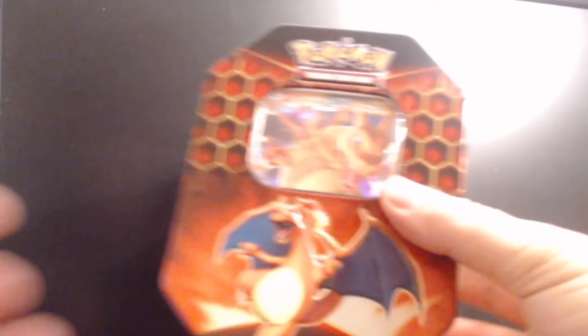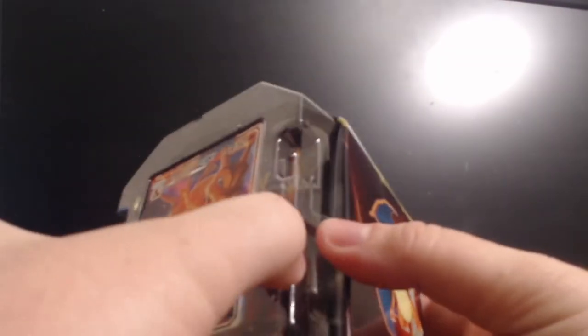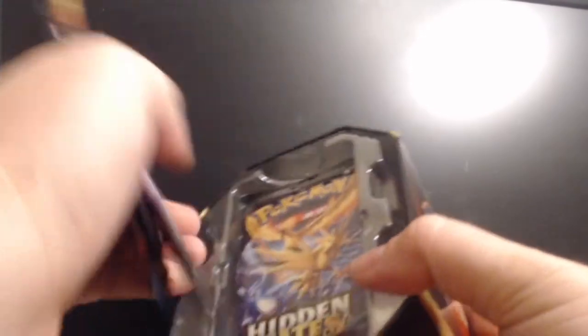What is going on guys, it is the Phantom Michael and we're going to be doing a Hidden Fates tin opening. I got two Hidden Fates tins and we're going to crack them open and check out what we got inside. Let's switch over camera views really quick and get started. There we go, all switched over — got our tin right here, open her up. We got our promo Charizard, awesome, and we got ourselves some packs — four Hidden Fates packs.